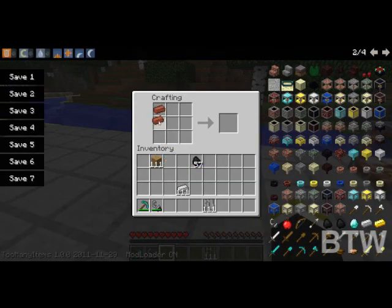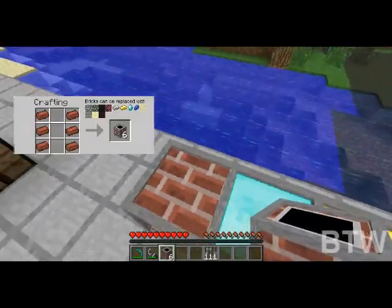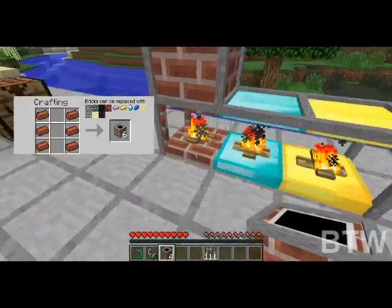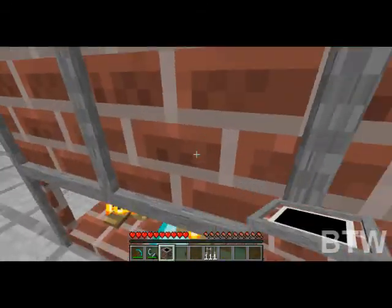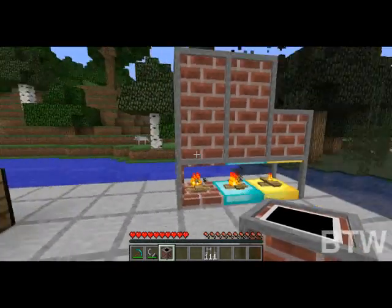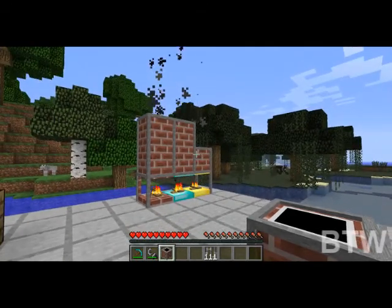Now, if you need a chimney, you can put a chimney on this. And actually, look at that — that's nice, a little smoke coming off the top. There you go, now you have a little chimney on the outside of your house. That's pretty freaking cool.